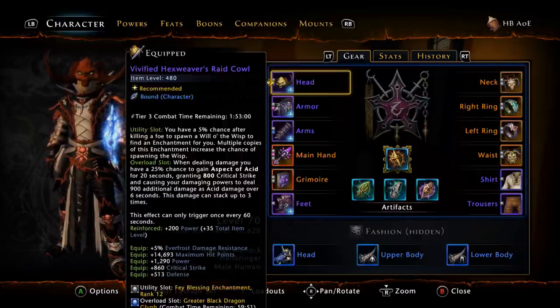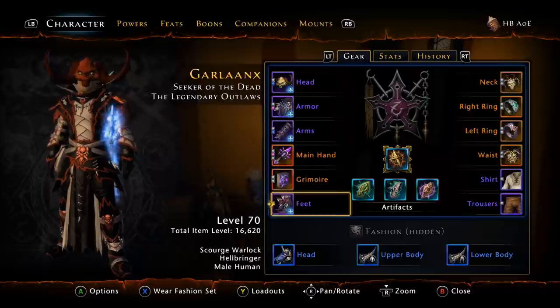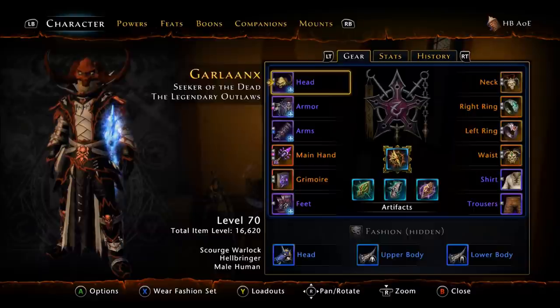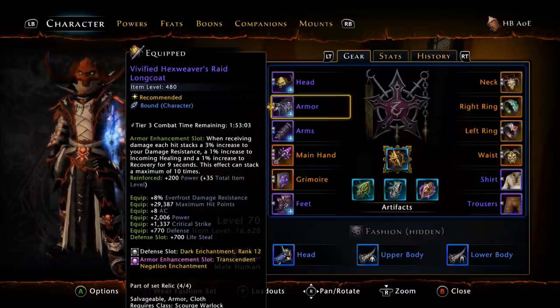This is your hellbringer AOE loadout. We are using the four-piece vivified relic armor — helmet, armor, arms, and feet all vivified relic armor. You can use armor reinforcements to make up whatever statistics you need. I choose power as far as reinforcements go, however you can go with crit if you still need it.